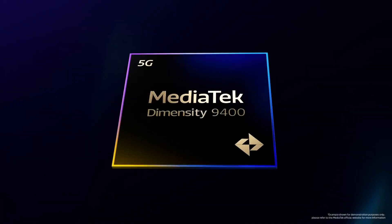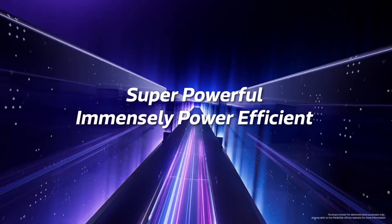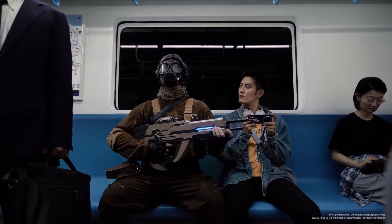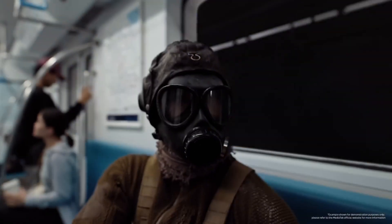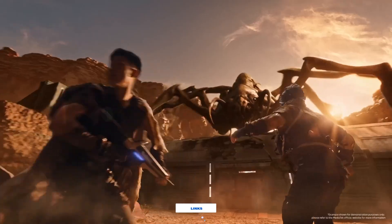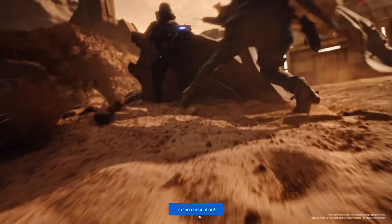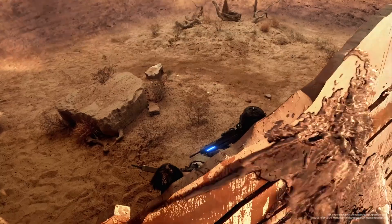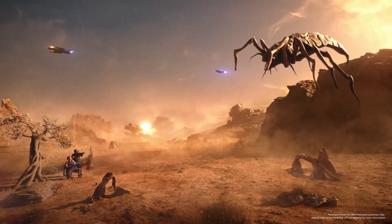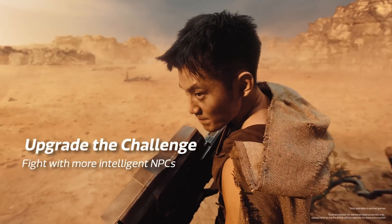That wraps up our look at the most powerful smartphones built on MediaTek's Dimensity 9400. This new 3-nanometer platform marks a turning point for the brand — no longer the efficient alternative, but a true rival to Qualcomm's elite chips. With its all-big-core architecture, next-gen GPU, and AI engine that pushes photography and gaming into desktop territory, it sets an entirely new bar for Android performance. Whether you care about gaming smoothness, pro-grade camera output, or battery life that doesn't collapse under pressure, the Dimensity 9400 delivers it all without compromise. MediaTek finally stepped out of the shadow — the future of Android performance is already here, and it's running on Dimensity 9400.